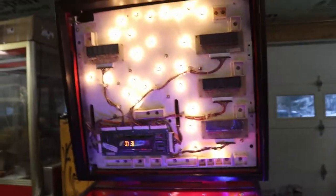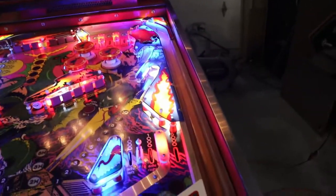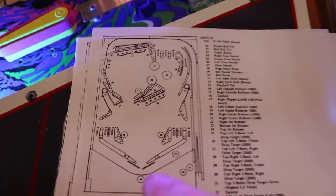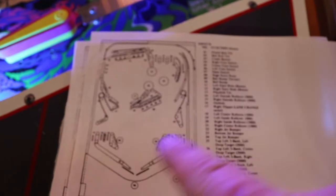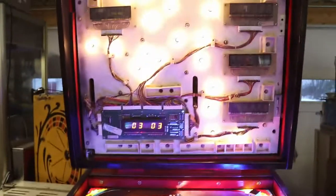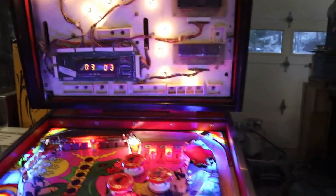Leaving it in the up position, push it again and it goes to test three — this is our switch test. Here's our switch test layout showing every one of our switches and their positions on the playing field. Right now both balls are out, so switches 9 and 10 are open — as you can see we have nothing. The start button is switch 3, and that should come up since it was the last switch tested. All switches are open.